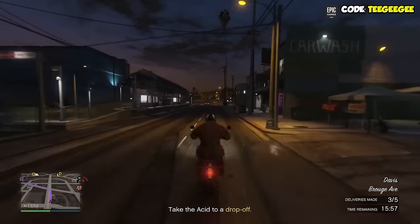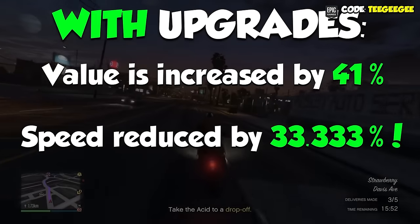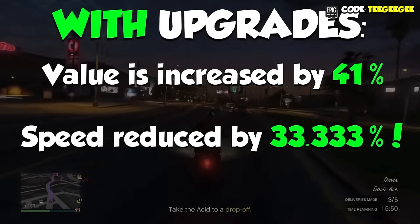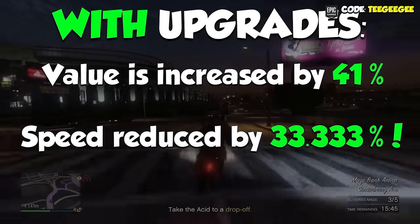Once we have this upgrade, things start to get pretty juicy. With the equipment upgrade, the value of our product increases by just over 41%, and it also produces 33.3% faster.